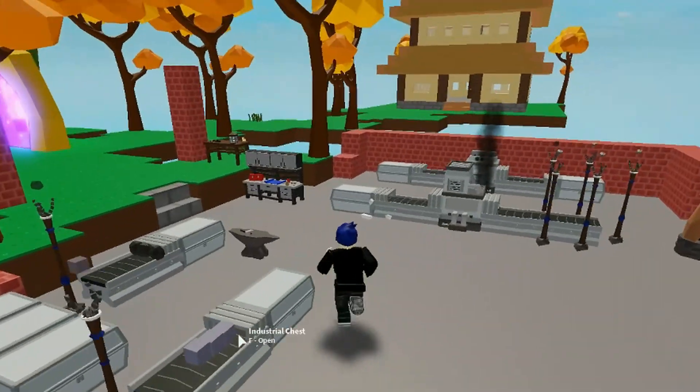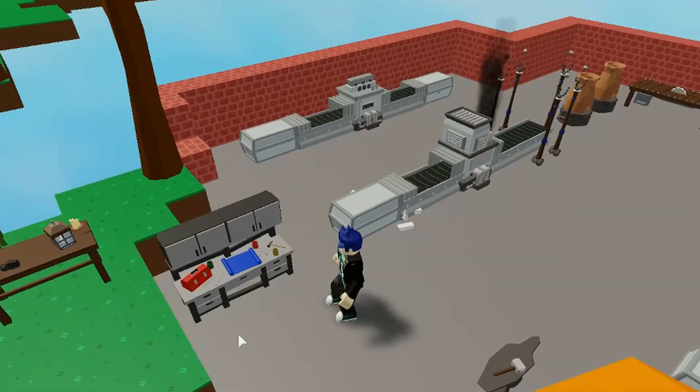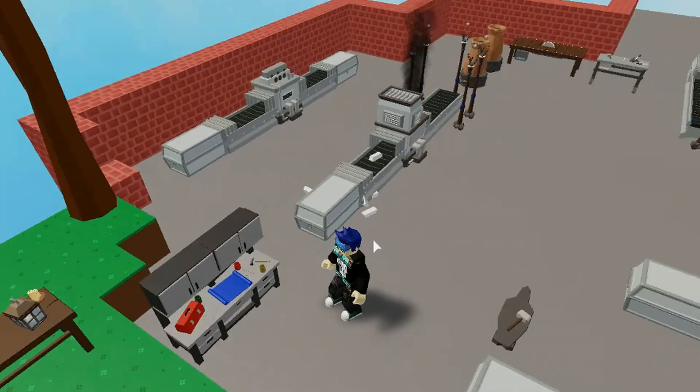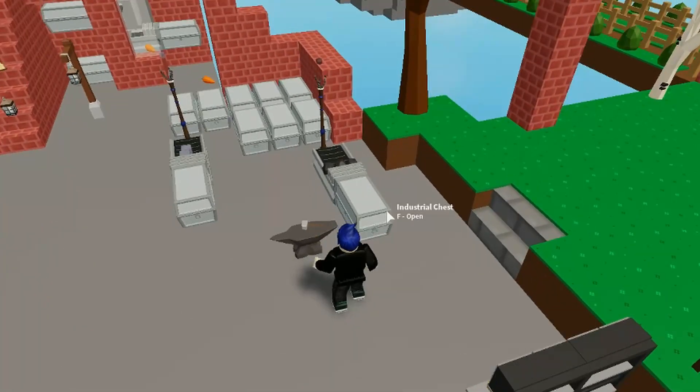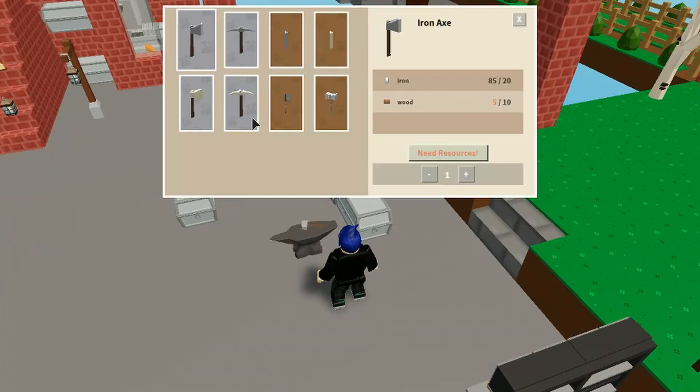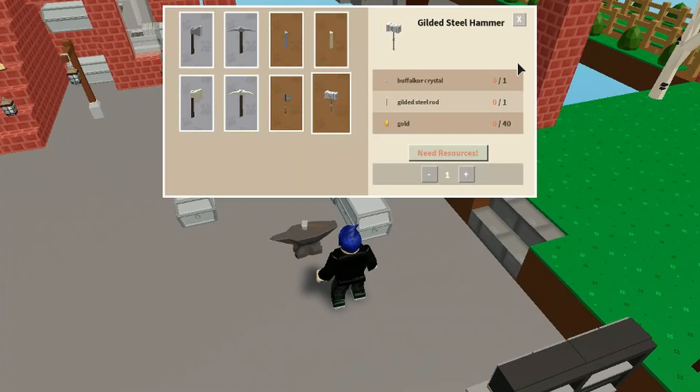There's so much more to deal with here. I better pick up some more of this iron because I'm gonna need it to build my iron war axe. We've got some new tools guys. Where are they — in the anvil? Yes they are! So we've got the gilded steel hammer, and that looks amazing.